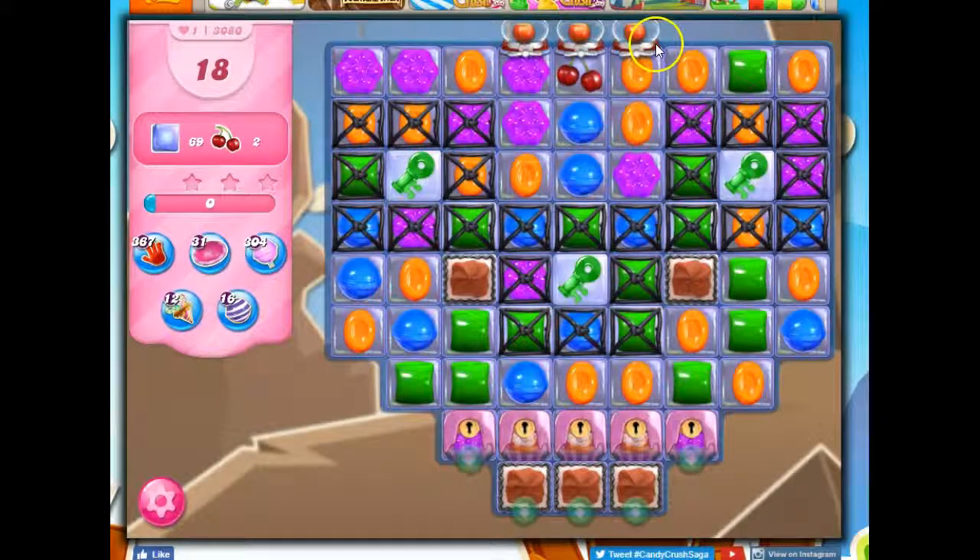I have one ingredient here with another one set to come, and I've got to deposit in any one of these green arrows. So I can't let it slide out too far. It's in the center three columns. I've got to collect sugar keys to open up sugar chests to expose popcorn that I have to pop in order to get through to both the jelly underneath and then the frosting below it, and then the jelly underneath, and then collect the ingredients there.